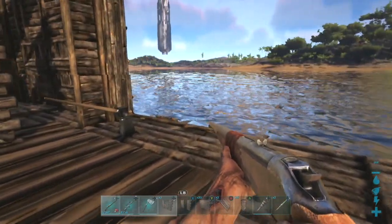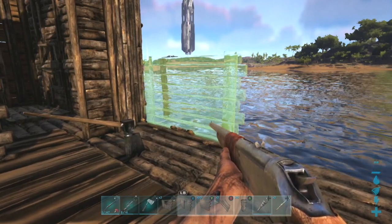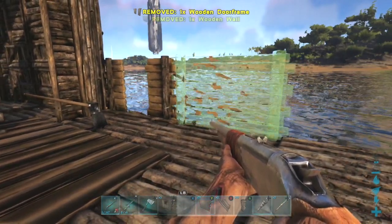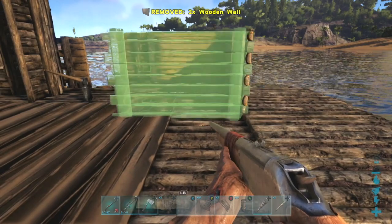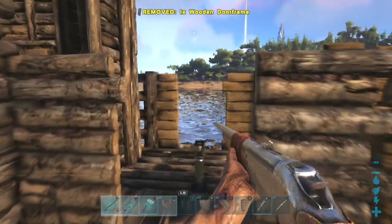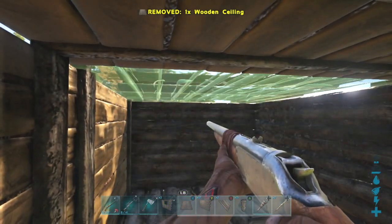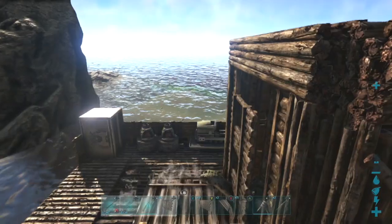The next tip I have involves protecting yourself on a PvP server from anybody who's trying to pick you off your raft. It's very simple. Build a simple structure of a walled off area around the position of where you stand when driving the raft. Then simply place ceilings on top of the structure, providing coverage from any PvP attackers that are trying to pick you off your raft.